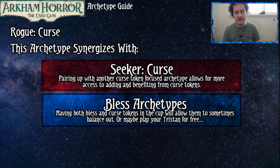What does this synergize with? The Seeker Curse Archetype — pairing up with another Cursed Token-focused archetype allows more access to adding and benefiting from Cursed Tokens. As noted, it's not really like Bless Tokens; the benefit of Cursed Tokens a lot of the time is just ignoring, mitigating, or benefiting from them after you draw them. The more you can touch into different archetypes — like the Seeker Curse or the Paradox in Mystic — the more you're going to get out of your tokens.